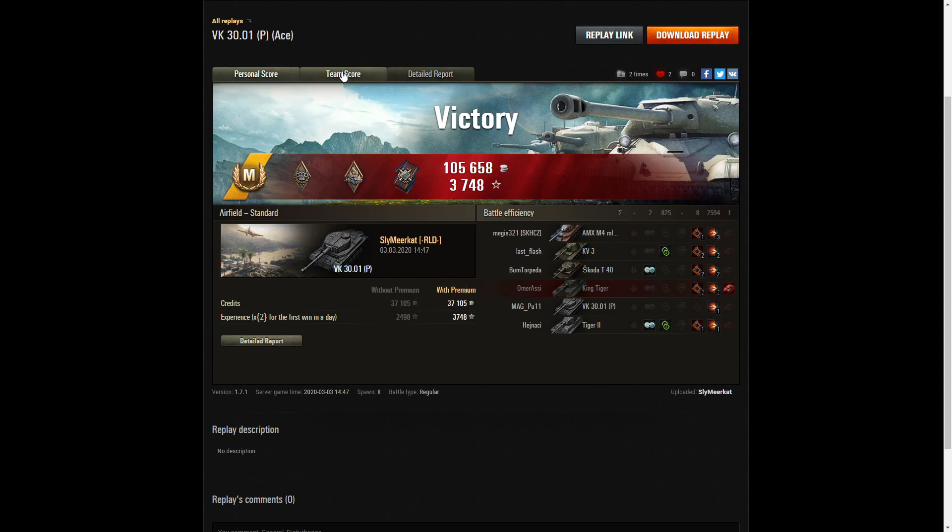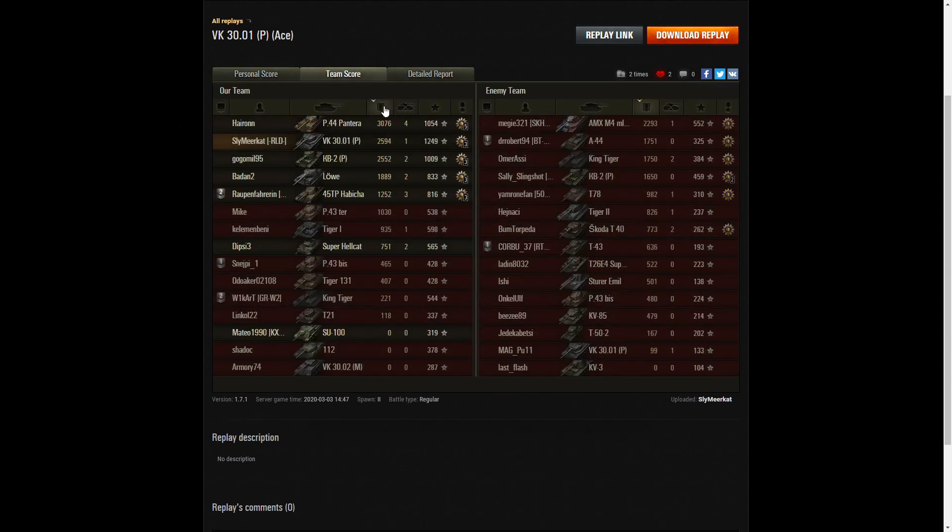Looking at team score, it's quite interesting that he didn't get the highest damage. That went to the P-44 Pantera with 3,076 hit points. But Sly wasn't far behind with 2,594, and neither was the KV-2R with 2,552 — they were both doing a lot of damage together.